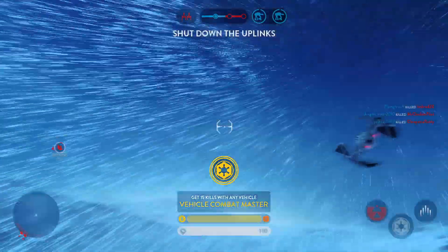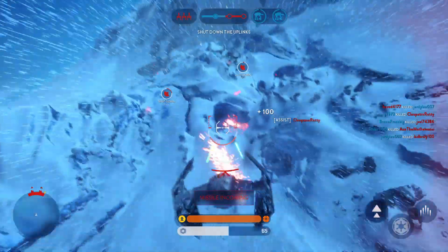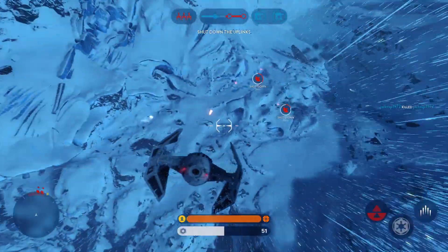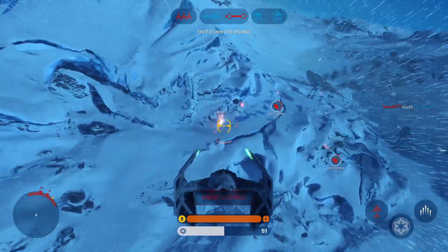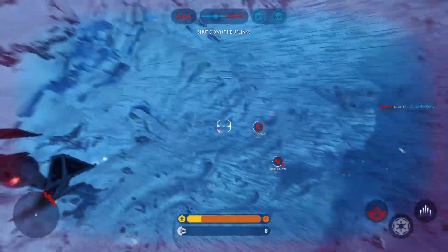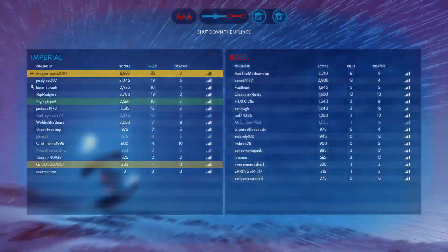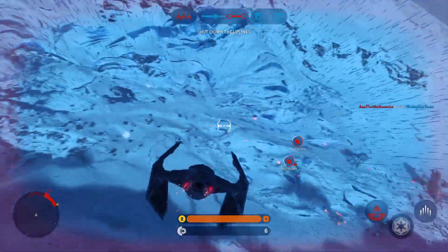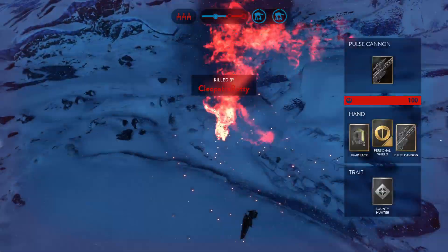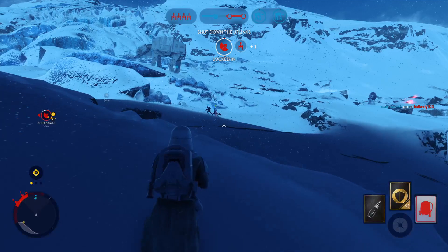We must shut it down. Watch for homing missiles — missile zeroing in on you. Missile is locking on, heads up, homing missiles. They're locking with the missile. Deactivate that uplink station. The rebel Y-wings need it operational in order to provide air support.